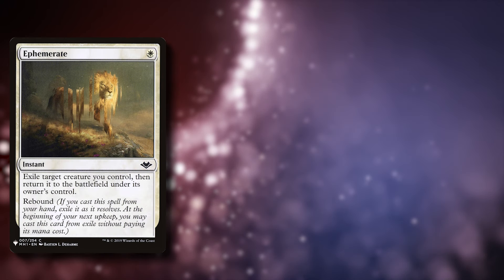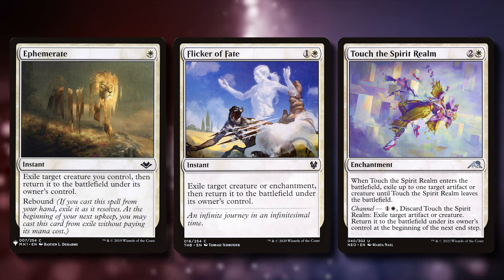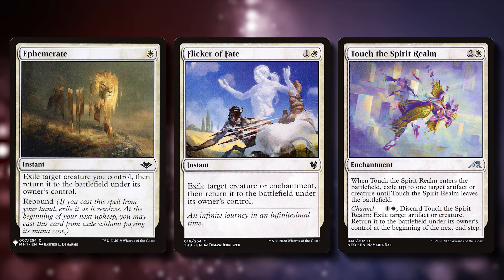The remaining non-blink creature spells are pretty standard. They consist of staples like Ephemerate, Flicker of Fate, and Touch the Spirit Realm. Nothing fancy here, just solid value includes. Feel free to replace these with whatever blink staples look good to you — these are pretty often flex spots in decks.